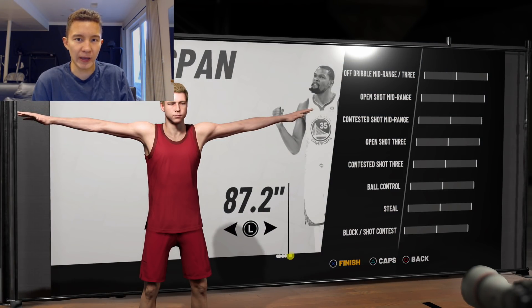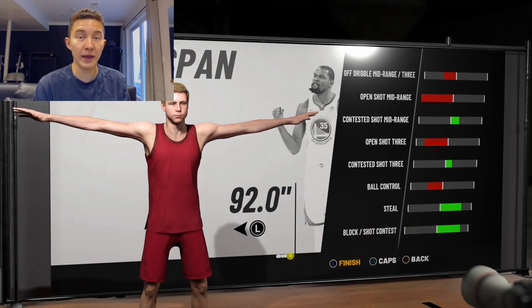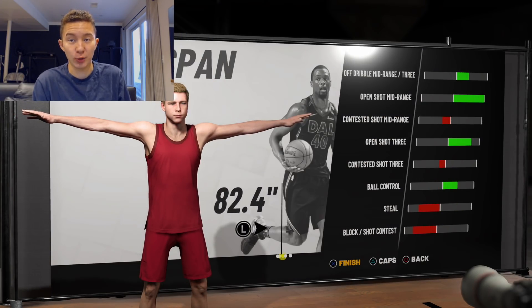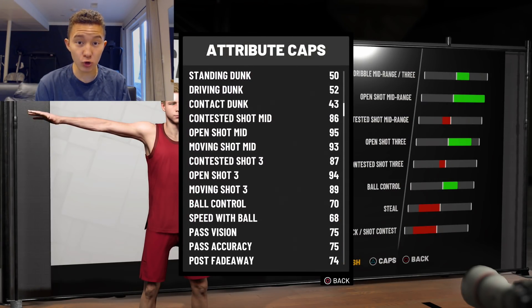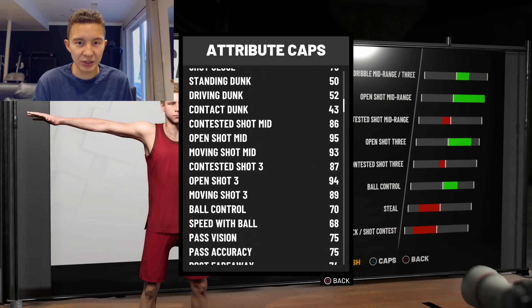Keep in mind the default wingspan this year is actually the same length as a max wingspan from last year. With a default wingspan you get an 89 open shot three. If you make it max — which is the last thing you want — your open shot three drops to 84, putting you in like play-sharp territory. But when you make your wingspan go all the way down, you get a 94 open shot three. Boost that and it's 99 — and 2K confirmed you can go over 99 with boosts and takeover, so that's potentially 109, plus hot zones on top of that. Wingspan makes such a huge difference.